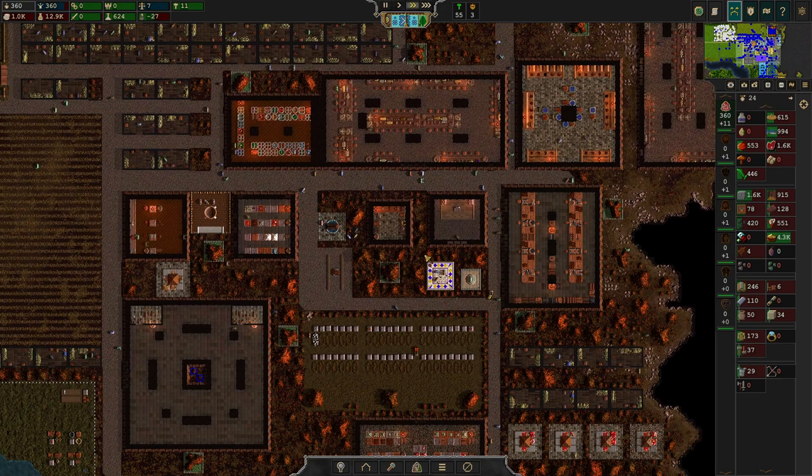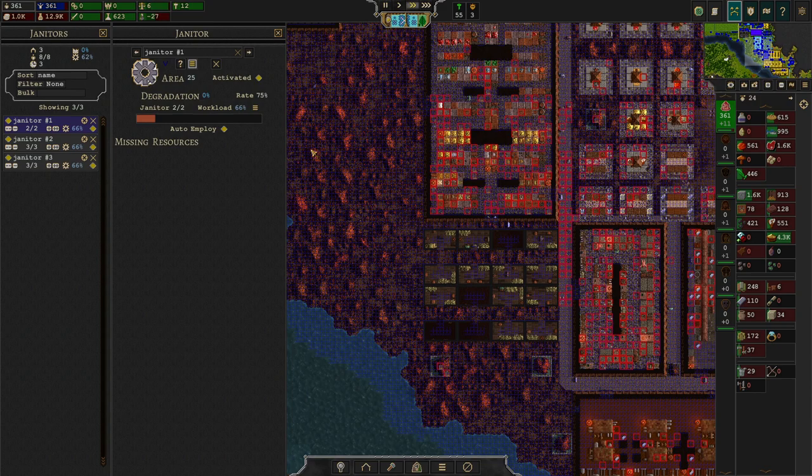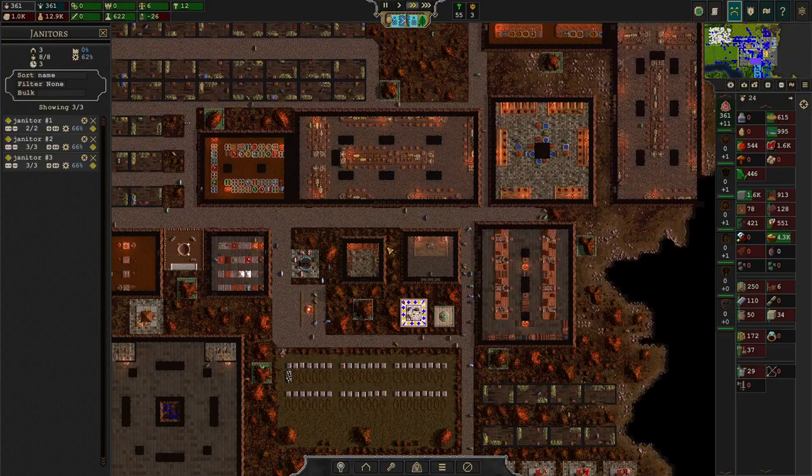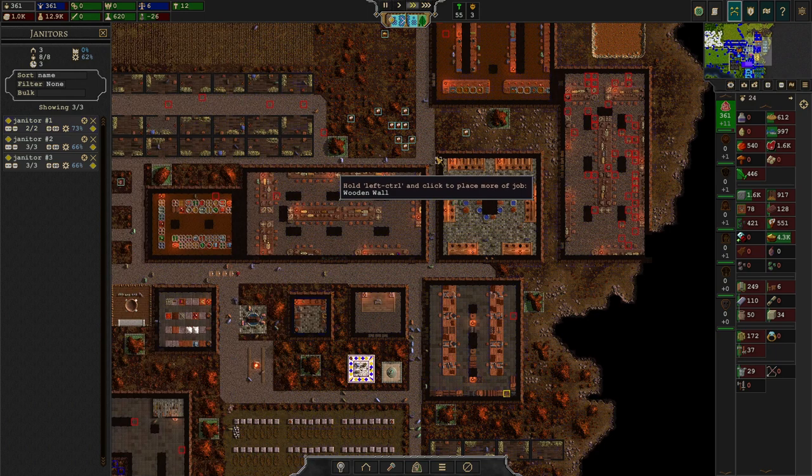We have a new lab, we have a new canteen that's looking gorgeous and making people super happy. We right now suffer a little bit more building degradation than I'd like to see, but that was mostly because the janitor was lacking furniture to repair stuff. I really hope it'll come together over the course of time. If not, we'll just add in more janitorial power.